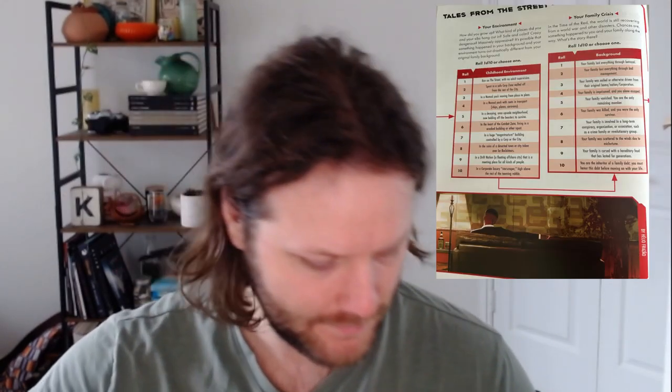Now that we've kind of established the overall aesthetics for this character, we're going to dive a lot more into the general background. There's also your original family background — your character's upbringing. This is a person that was from a ganger family, so we already talked about the fact that this character might be a little more punk, a little more streetwise, which makes sense as to why they are wanting to be a fixer. This is a person raised in a gang, which could explain why this character might be a little paranoid and nervous around other people. The childhood environment was in a decaying, once upscale neighborhood, now holding off the boosters to survive — that works out perfectly. And the family crisis was that the family was exiled or otherwise driven from their original home, nation, or corporation. You're seeing where a lot of these origins really make sense for this character.